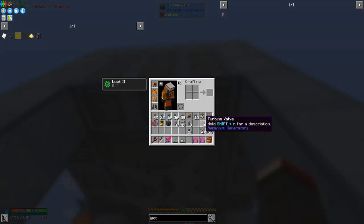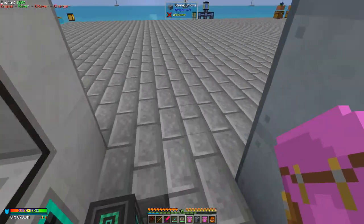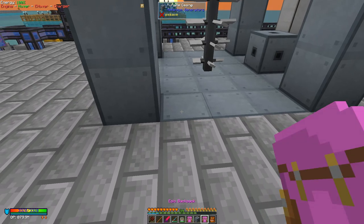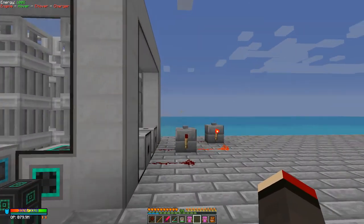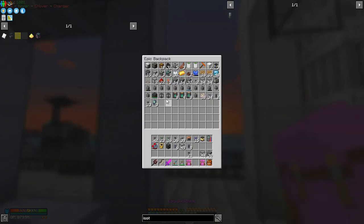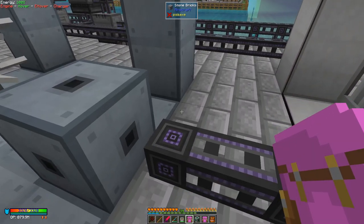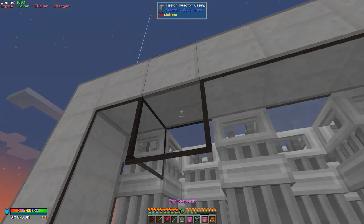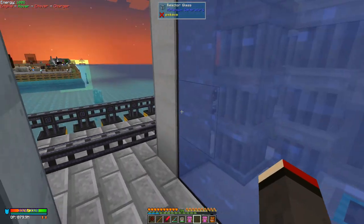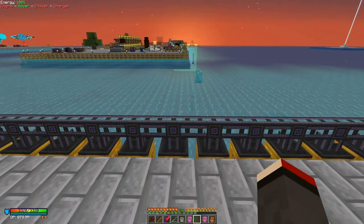On the turbine, a turbine vent is the output for power. I'll put it on the other side to start with so we can get power out. I might replace this machine later with a thermal coolant setup. We put one of these vents in here — by default it's set as a green input port, so what we want to do is input water.